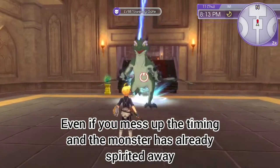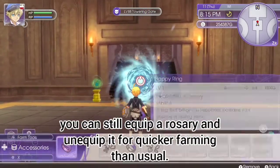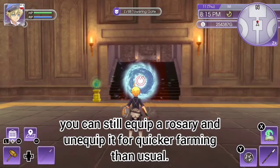Even if you mess up the timing and the monster has already spirited away, you can still equip a rosary and unequip it for quicker farming than usual.